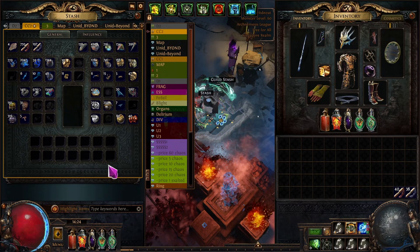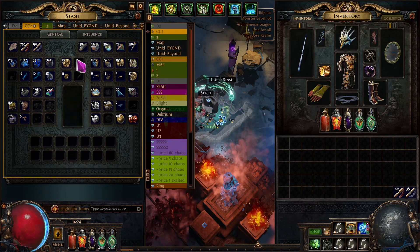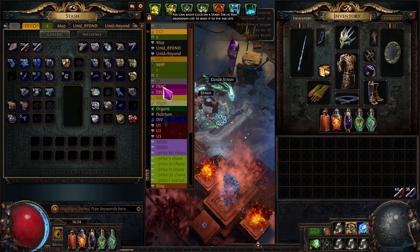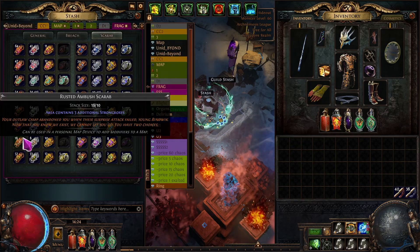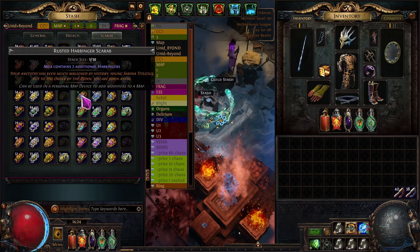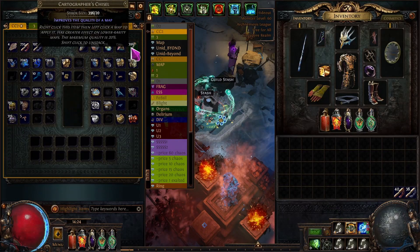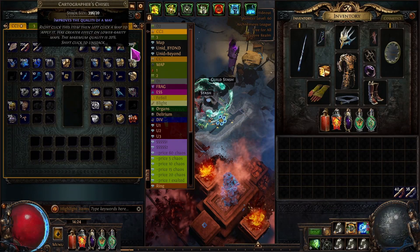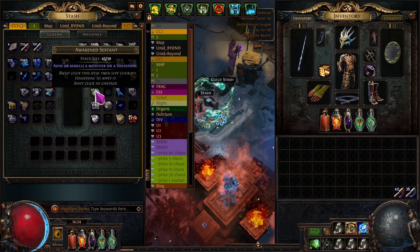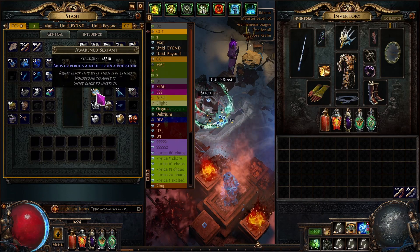I'm using that counter for streaming purposes, to track how many maps I've run. I have about 10 exalts, but this is not pure profit — I have to buy amber scarabs and other scarabs, so it's going to sink into those costs. Also the category scarabs are almost running out.